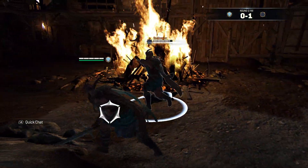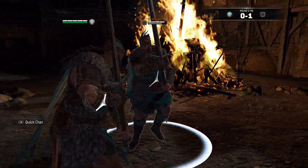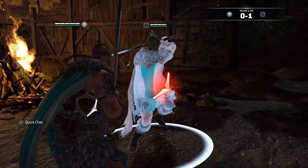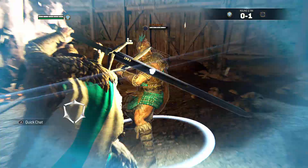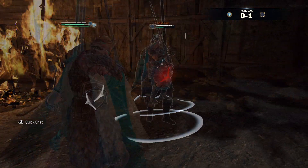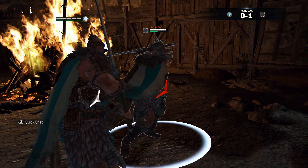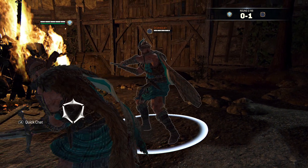On long-range heavy parries, on the other hand, he gets absolutely nothing. Guard break will whiff and lights can't be blocked, no matter whether you throw them from the same side or switch your guard. Stick to your superior block lights in that scenario.